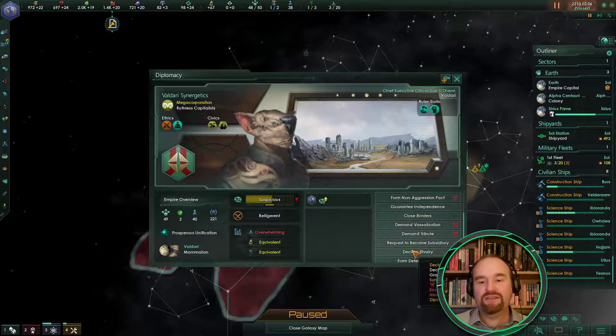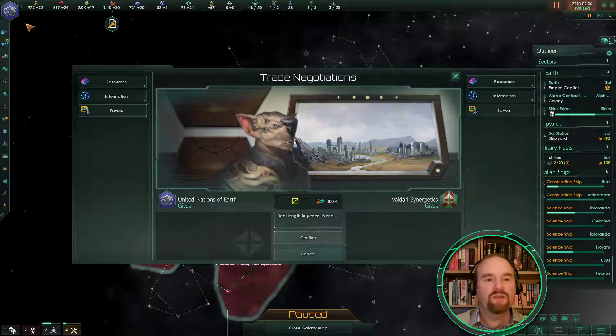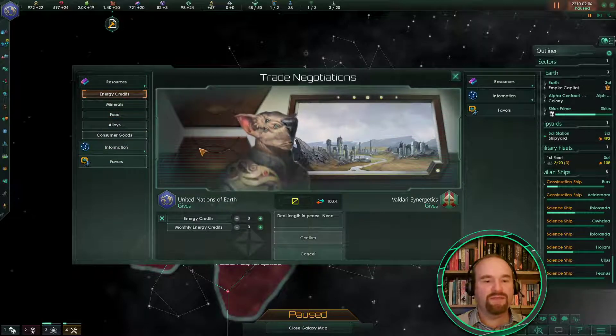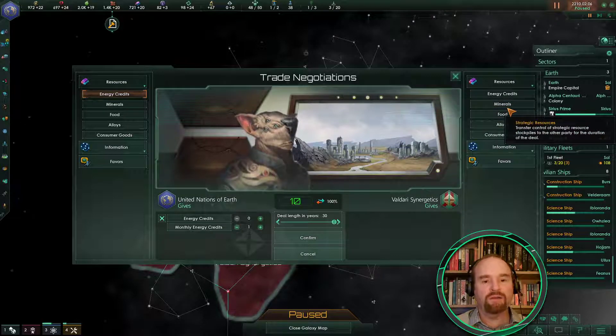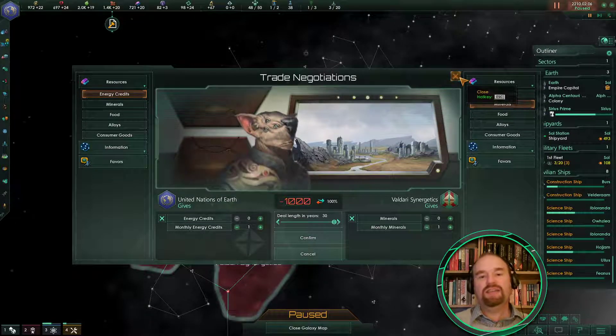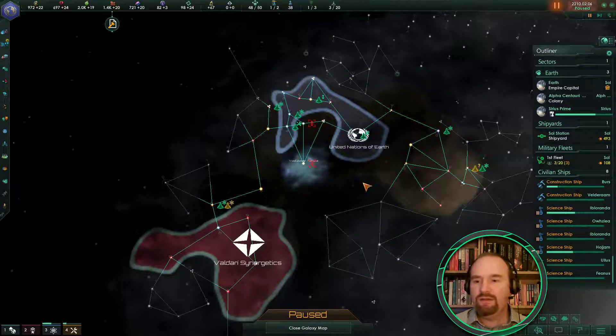There are plenty of other things you can do as well — we could potentially offer a trade deal. I don't really have anything I want to sell them at the moment. We could give them some energy credits and ask for some minerals, but they don't want to do that because they're suspicious of us. So if we can get them off suspicious, we'll have more diplomatic options.